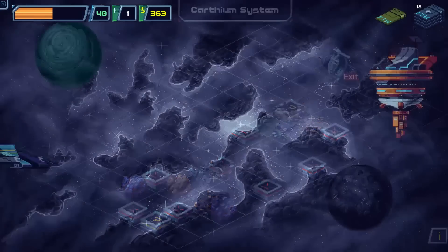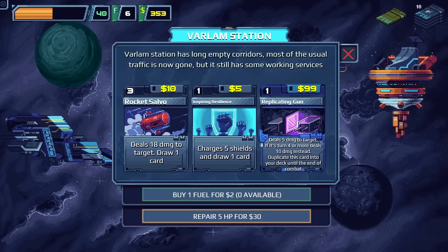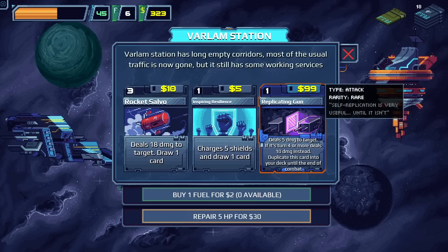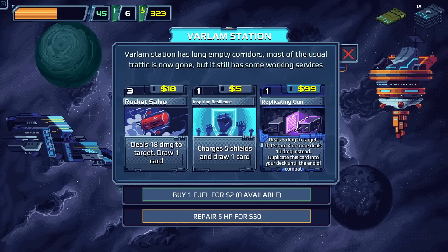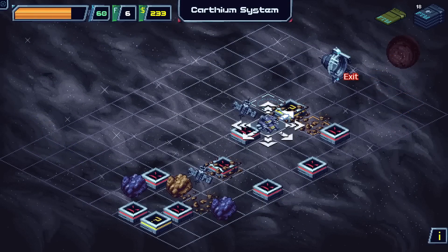We find a shop — sweet, sweet shop. They had five fuel which is enough. Full repair is very expensive though. There's a card: just five damage to target, but on turn four or more it deals 10 damage instead. And Duplicate: copies itself into your deck until end of combat so you draw it more and more. If it's past turn four that's one energy for 10 damage, but eventually your hand is five of those cards. We just take all their fuel.